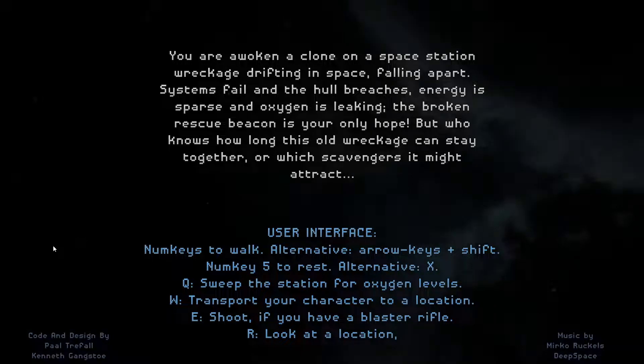Use num keys to walk; the alternative is arrow keys plus shift. Num key 5 to rest or turn off the X. Q to sweep the station for oxygen levels, W to transport your character to a location, E to shoot if you have a blaster rifle, R to look at a location.